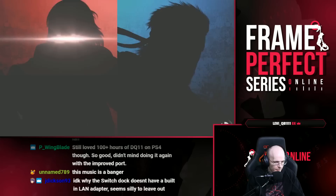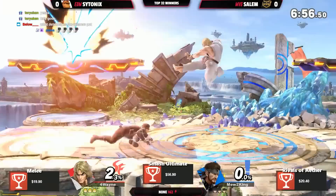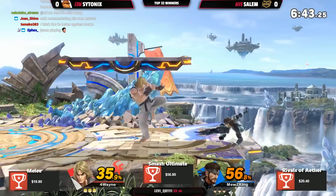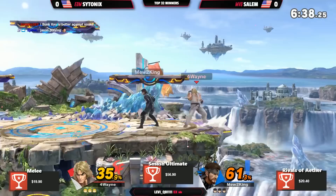The matchup is Snake vs Ken and it'll be played on Battlefield. Snake in this matchup pretty much wants to use the platforms for projectiles, and Ken just wants to get in his face — that's what he has to do. Snake can keep away with grenades, C4s, and all that, which is almost a big combo block and punish, especially with the parries.